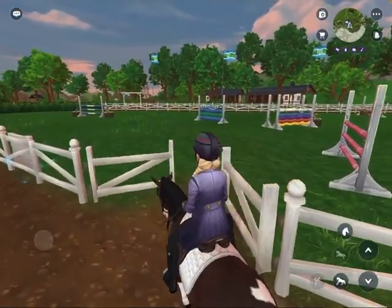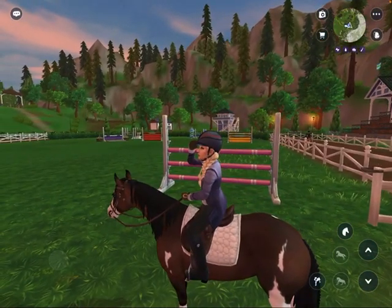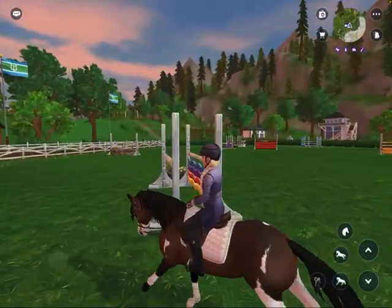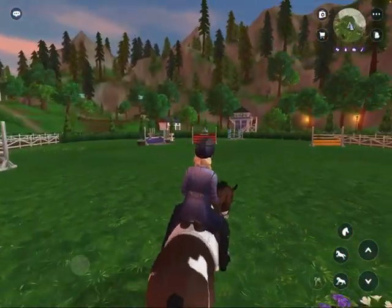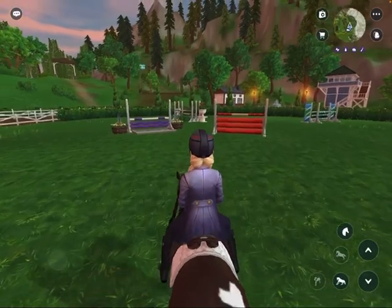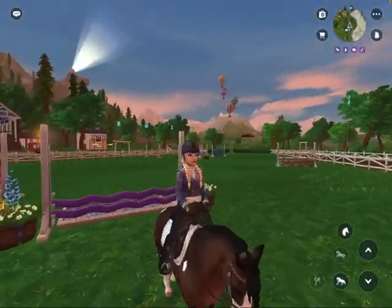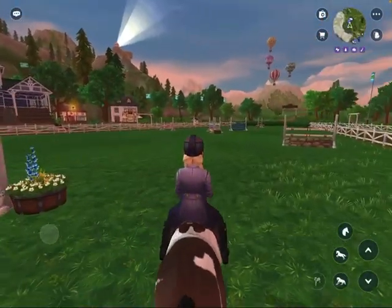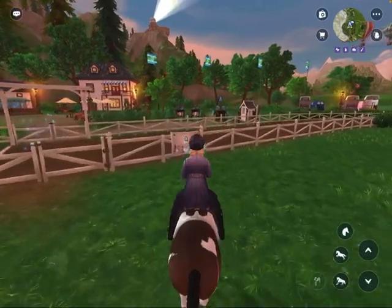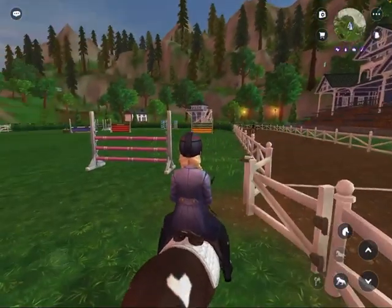Alright guys, it's now my turn — they called 'Can Chloe Tomlinson make her way to the arena.' So all I have to do is just walk in and let's start my round. It's going to be tricky because she hates these sorts of jumps. I'm supposed to do it very nicely because my horse is not a fan of water — she hates water. Okay, three, two, one, go!